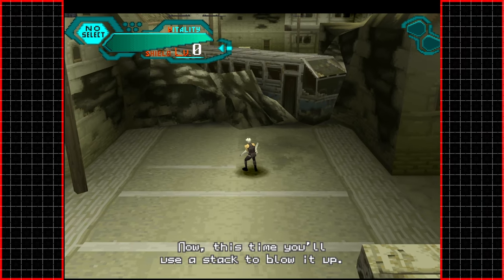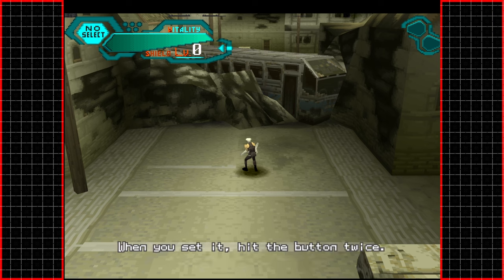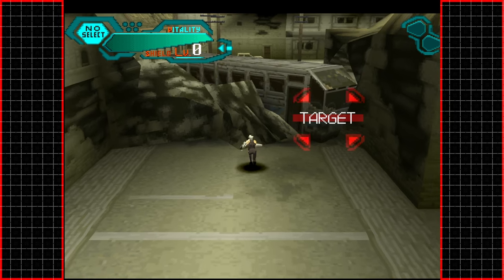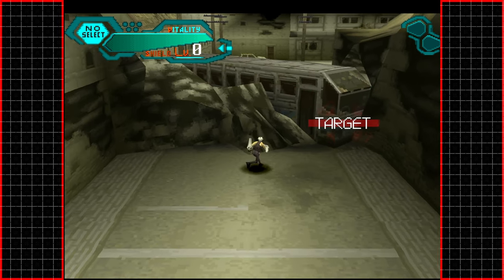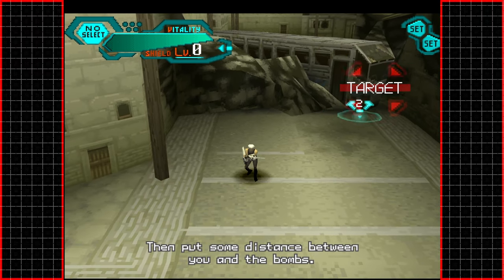Now this time you'll use a stack to blow it up — a technique employing multiple explosives to increase the blast; when you set it, hit the button twice. I also like that there are subtitles — that wasn't very common back on the PlayStation 1.